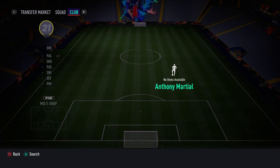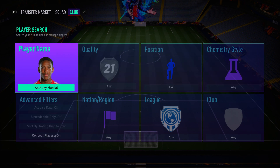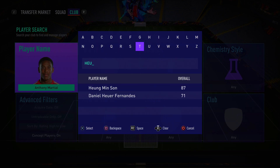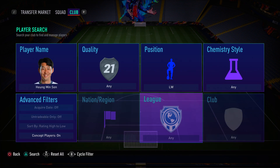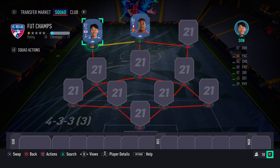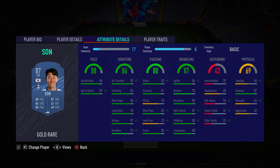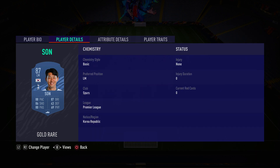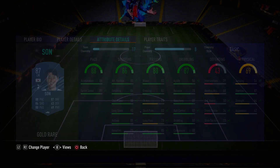In the left wing position we have an incredible player — Spurs' Heung-min Son. He is just ridiculous in this game, too good, too overpowered. Left foot, right foot, it's going to hit the back of the net. He's got five star weak foot, insane pace, insane finishing, insane dribbling — everything about this card is incredible. Four star skill moves, five star weak foot — you just can't go wrong.